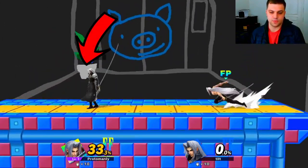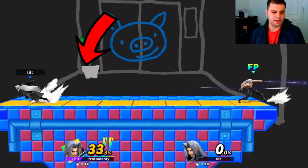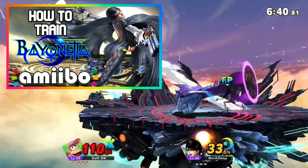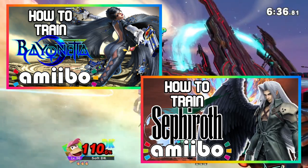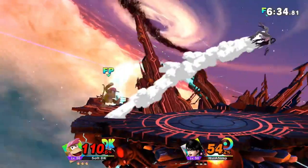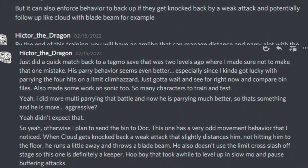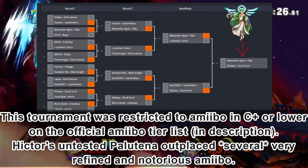This discovery could make a lot of low-tier amiibo very fierce. In the Bayonetta and Sephiroth video guides, I made mention of a moonwalk tech that's produced some highly effective amiibo. This tech was first adapted by Hector, who's been chronicling its effects extensively in the amiibo patients Discord server, and he's starting to get tournament results using this tech.